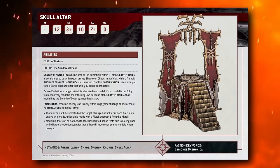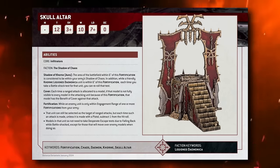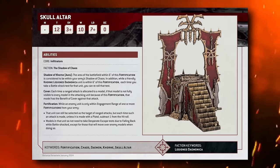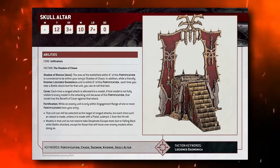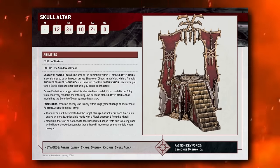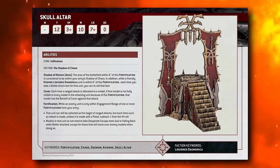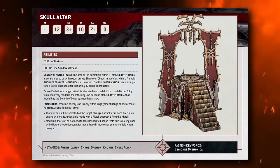It also has an ability called Cover: each time a ranged attack is allocated to a model, if that model is not fully visible to every model in the attacking unit because the fortification is in the way, it has the benefit of cover — so it's going to grant cover saves to your units that are obscured by it. Finally, it has the Fortification rule, which dictates that you can shoot units that are engaged with it, and that sort of thing.